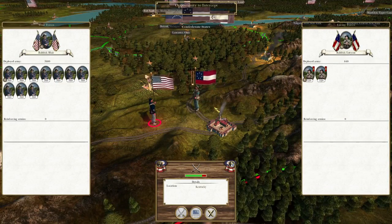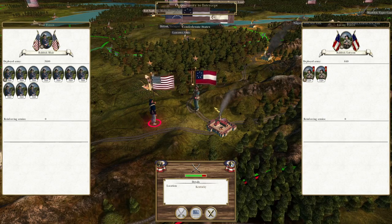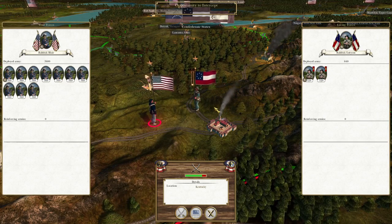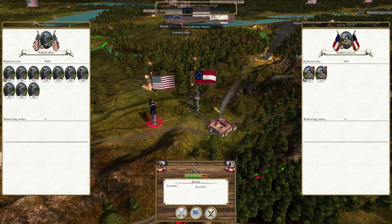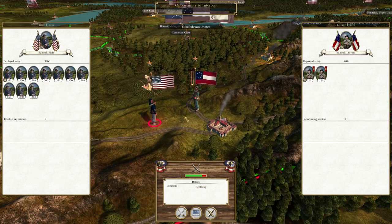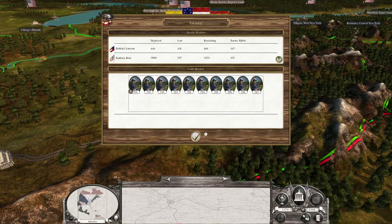I loved this one — three thousand six hundred men versus six hundred. So there's three thousand more on our side. But I actually out-resolved this one at one point and lost. One time I lost, one time I won, so I'm not entirely sure how this works. But I should win this one since I have three thousand more men. And this time we won.